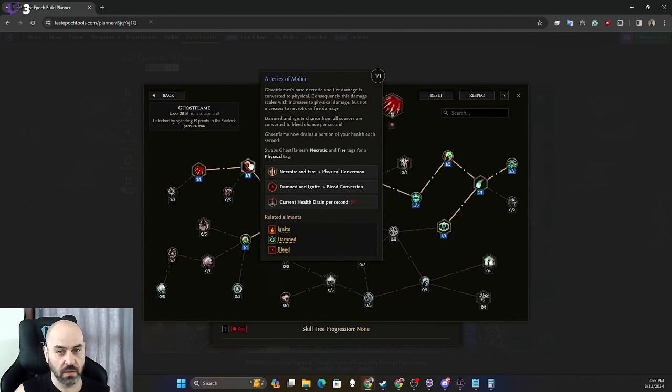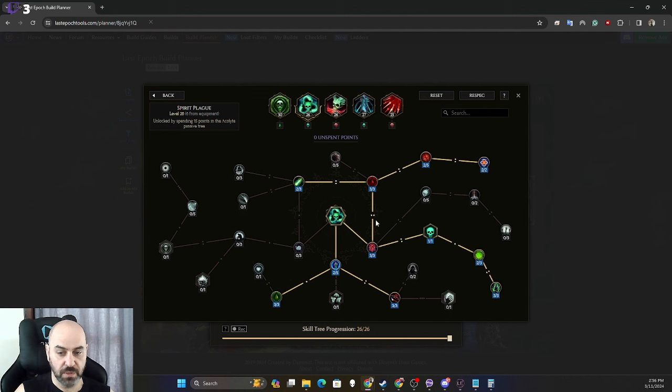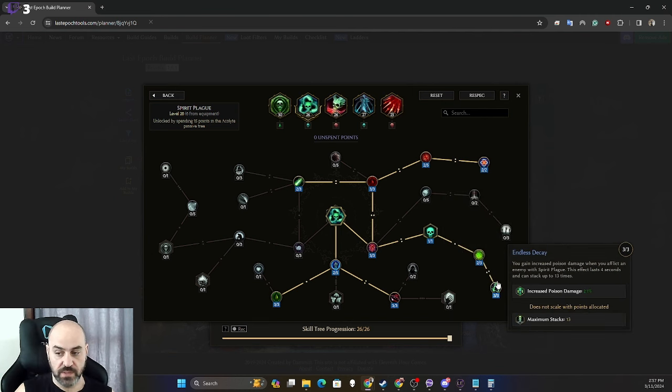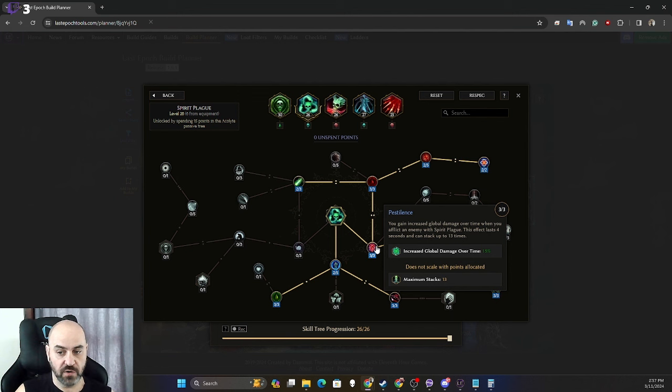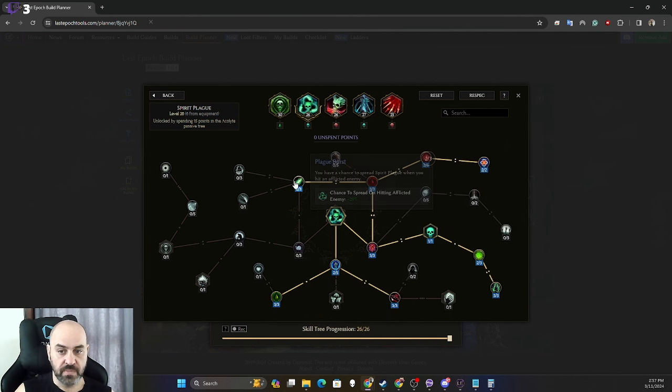Spirit Plague is crucial for three things. First, we want Endless Decay down here — plague is nice, poison penetration is nice, and plague is a little more damage. This scales our poison damage very quickly when hitting. We also like Pestilence for increased global damage over time as we hit things with Spirit Plague, and we want Spirit Plague to apply stacks of poison and stacks of bleed, which allows it to spread more quickly through different passive hit interactions.